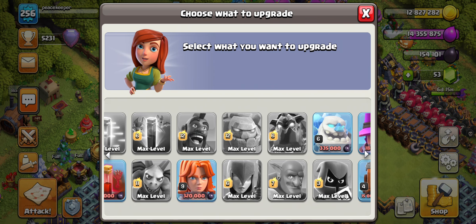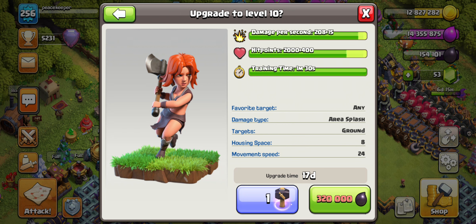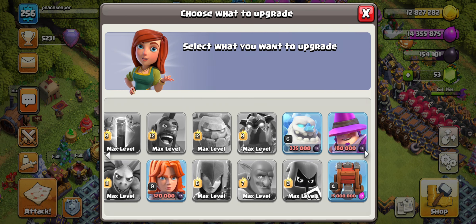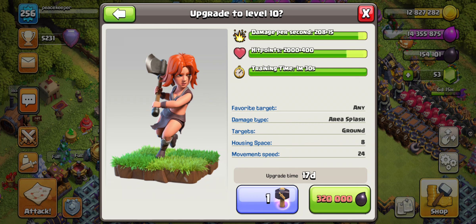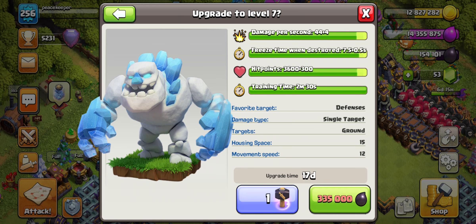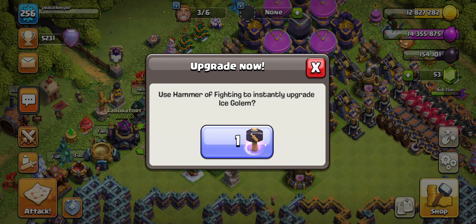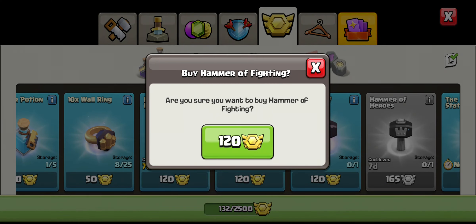We have two more Dark Elixir troops — the ice golem and the valkyrie. I like the valkyrie; I use it a lot at Town Hall 9 for trophy pushing to legends. I have a hammer of fighting, so let's start with the ice golem — 17 days — and then the valkyrie is 17 days too. Let's use the hammer of fighting on the ice golem: three, two, one — done.